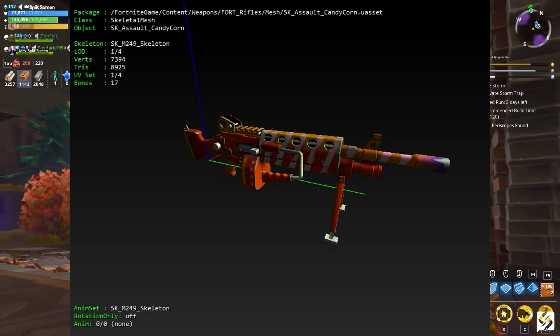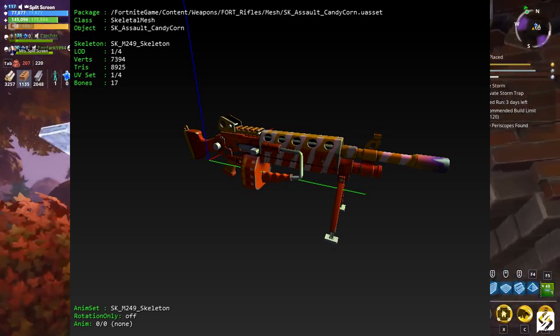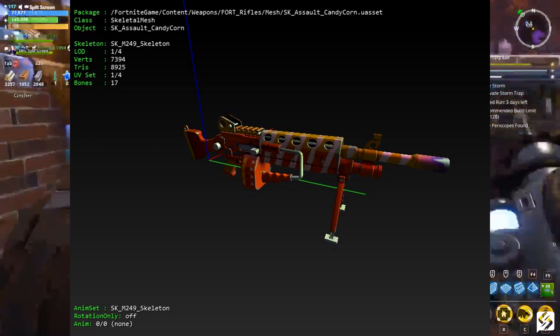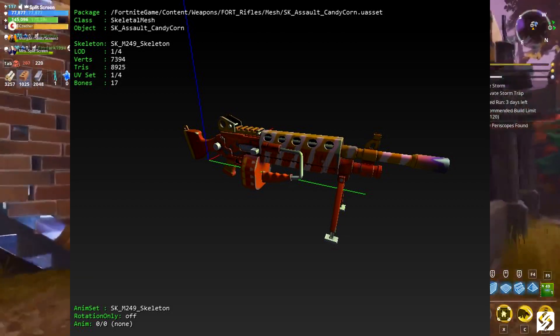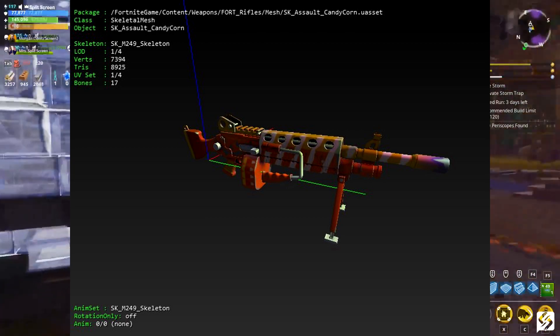This is what the weapon looks like — it's not fully rendered and this isn't obviously how it's going to look in game; it'll have far more detail. But you can see the candy corn design, the orange, yellow, and white color scheme on the weapon already. It appears to be a reskin of the Hacksaw. The Gravedigger was a reskin of the Breacher, which is just a regular white and blue assault rifle in game.